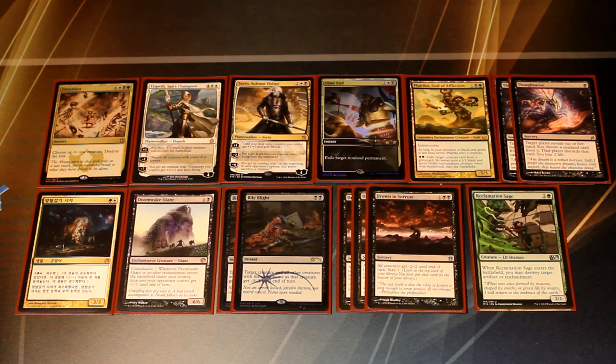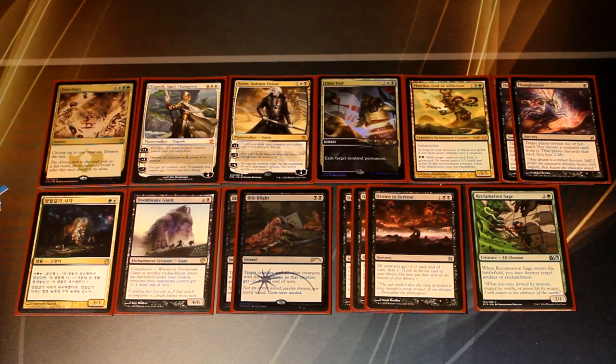Pharika is really good at grinding out the Abzan mirror match. It's also really good against the Whip decks because if your opponent goes to whip back a Siege Rhino or a Hornet Queen, you can respond by exiling the card and giving your opponent a 1/1 deathtouch creature instead, which is sometimes a huge difference. Sometimes your opponent actually forgets that you can exile cards out of their graveyard and give them a token instead. Pharika gives you better lines of play as far as combating the mirror match goes.